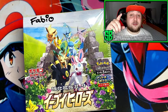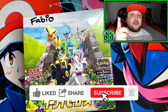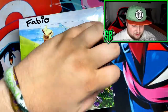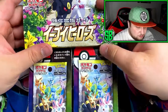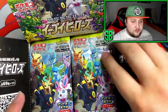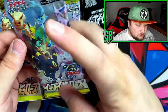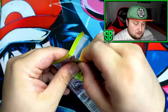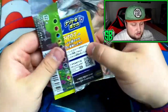Before we get into this opening, be sure to leave a like on the video, subscribe to the channel, and turn on notifications so you don't miss a video. So let's go — I'm so excited! Here it is, guys. We got 30 packs with five cards each. Here's the artwork of the pack — looks very cool, got all the Eeveelutions. Let's get into the first pack and see if we can pull something right off the bat.